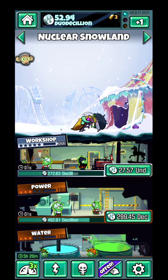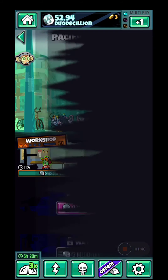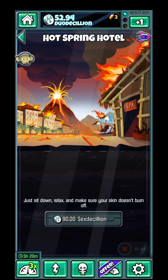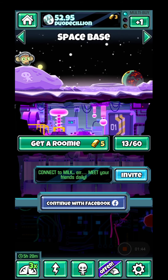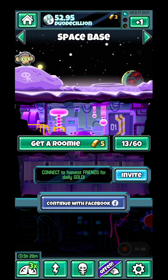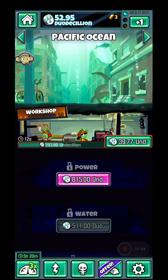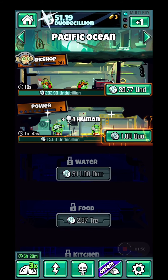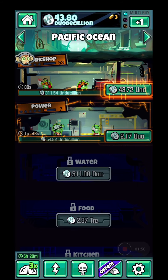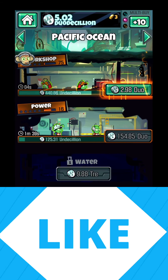The areas are: Burby, then Desertopolis, then Forest Field, then Nuclear Snowland, Pacific Ocean, Hot Springs Hotel, and finally Space Base. I was unable to unlock Hot Springs Hotel, but besides that I have almost all of the rooms unlocked.